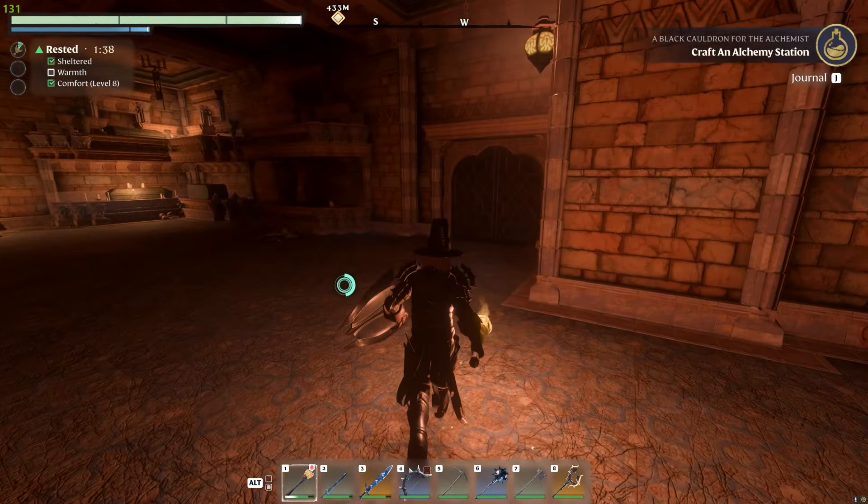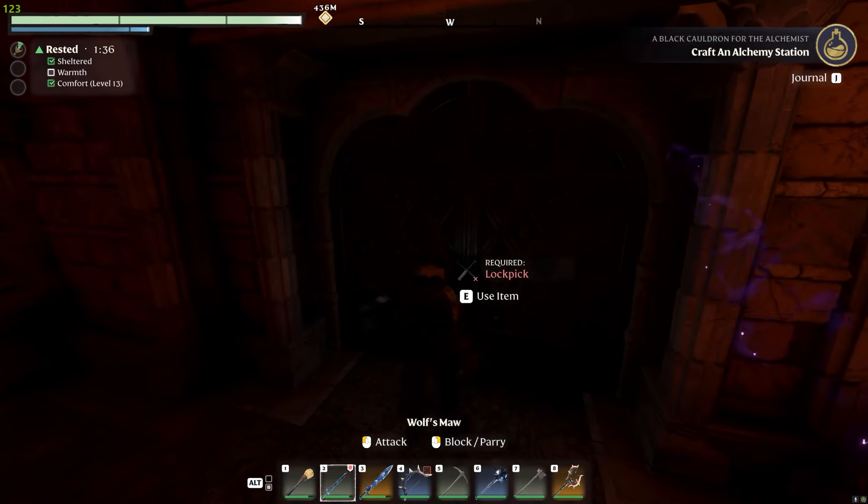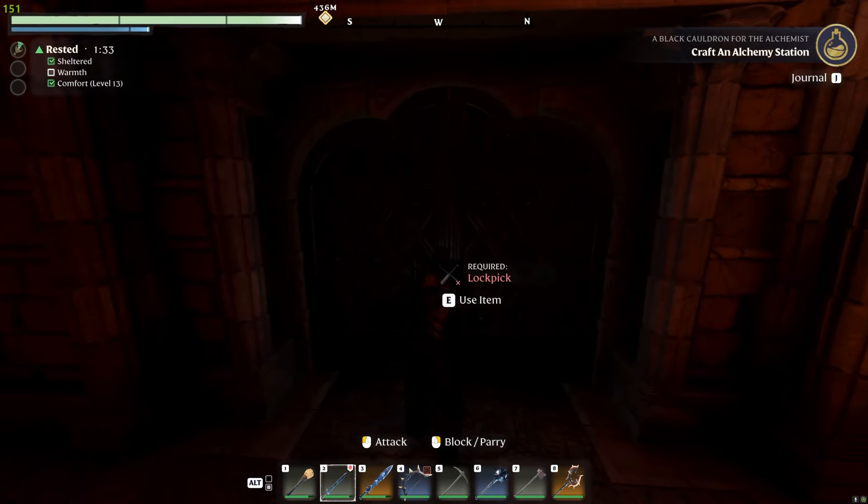Once back in the main hall, I go to the second door for the second puzzle, and there's another lock pick needed. Like I said, luckily I had two.